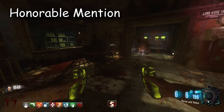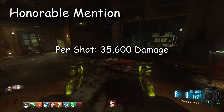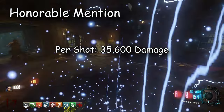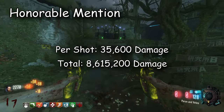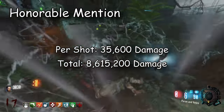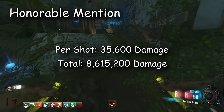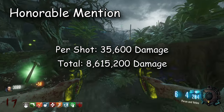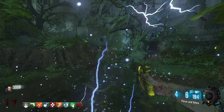Now for the honorable mention — the dual-wield Marshals. A viewer said it wouldn't be fair to include them because they're so strong. Per shot they do 35,600 damage — essentially shooting four pellets at once, doing four times the damage per shot. Overall they do 8,615,200 damage total. I don't understand why this does so much damage — it's almost better than some non-infinite wonder weapons. On round 100 a zombie's health is about 5.2 million, and this does 8.6 million total, so you could kill a lot of zombies on round 100. It's crazy.